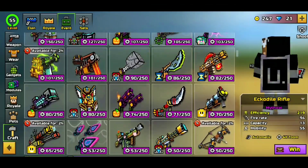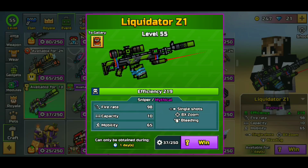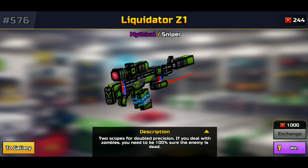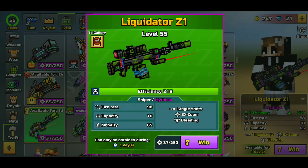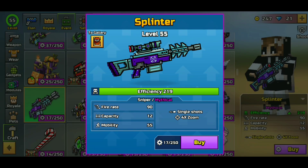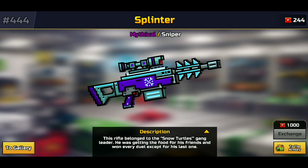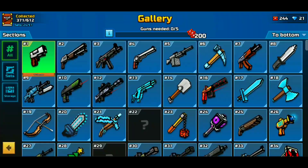Within Pixel Gun 3D there are a bunch of different craftable weapons that everybody really wants to get. For example, the Liquidator 21 — when you click on it you can go to the gallery and see that it costs 1,000 coupons to get. A thousand coupons is really, really hard to get. There are also other weapons that cost around the same, for example the Splinter, which also costs around 1,000 coupons. So there are a bunch of ways that you can actually get these coupons really easily, and you'd be surprised.